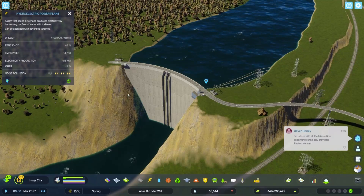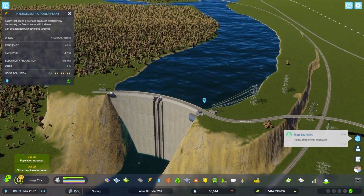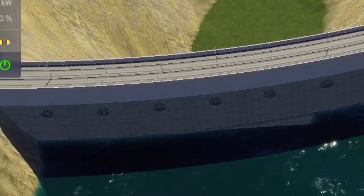You want to make sure that the dam is pointing in the right direction. It has two overflow holes facing towards the outlet, and inlet holes which face towards the upper stream of the incoming river.